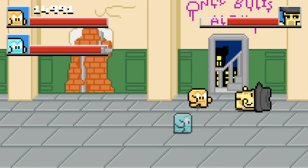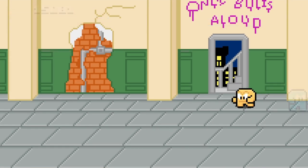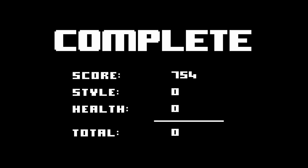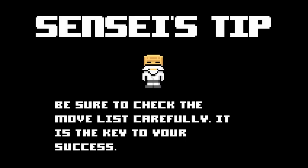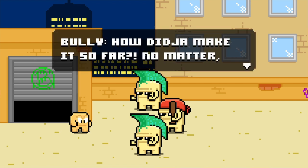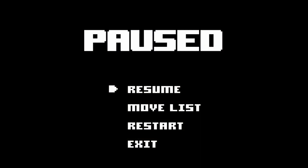Pulling your shotgun out on me, bro? You're a freaking bully from school — you shouldn't have a shotgun. This is definitely a button masher — my arm hurts from pushing square. Not really, I don't hurt yet. Sensei's tip: be sure to check the move list carefully, it is the key to your success. Let's look at whatever — let's look at this move list that he wants us to look at.